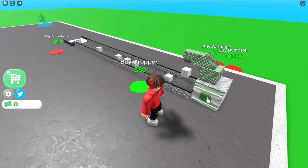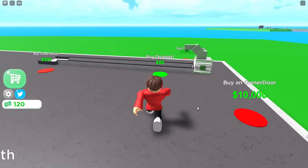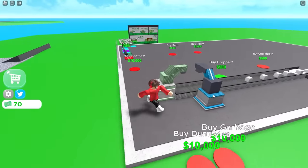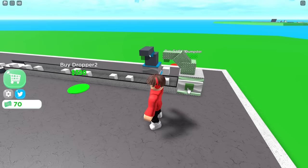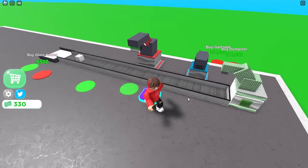I wish I could just have it automatically do it. But look, it keeps dropping the blocks in and it's making me money — I already have a hundred bucks. So now I can buy dropper number two. Do I have to click both of them? That one drops automatically, just the first one you have to click, which is really weird. I'm clicking as fast as I can. I'm gonna make another 750 bucks and then buy another dropper.